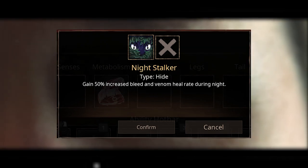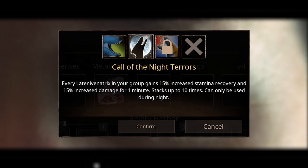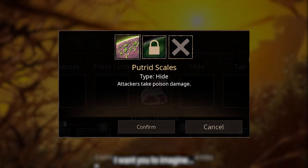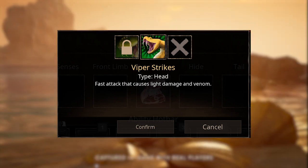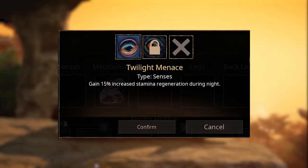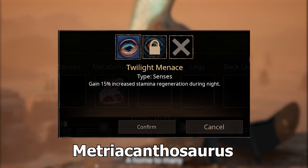Night Stalker gives increased bleed and venom heal for Latina Venatrix at night. Night Terrors gives increased stamina and damage for Latina Venatrix. Putrid Scales gives poison damage to attackers from Metricanthosaurus. Viper Strikes is a fast attack that causes light damage and venom for Metricanthosaurus. Twilight Menace gives increased stamina regen for Megalania and Metricanthosaurus at night.